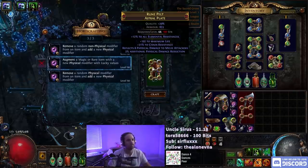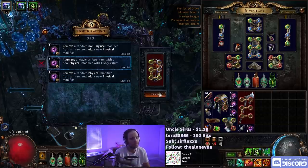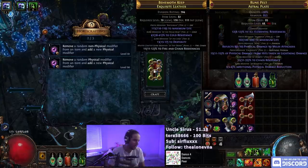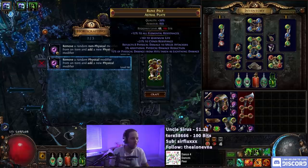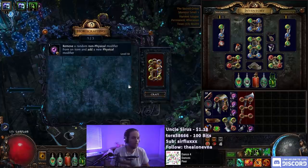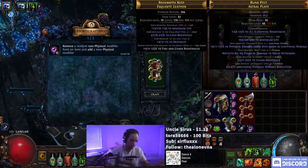Augment with a Fizz again. Most likely what we're going to get here is the 'take Fizz as lightning' modifier — and yes, we got the take-Fizz-as-lightning. We can try doing 'remove a random physical modifier and add a new physical modifier.' There's probably a chance it just removes thorns and adds thorns back — and that's exactly what happened: it removed the thorns and added the thorns back, just at a lower roll.